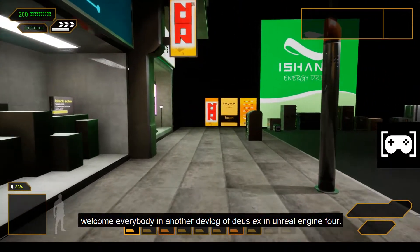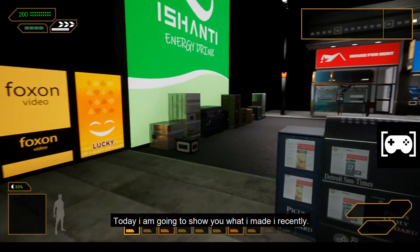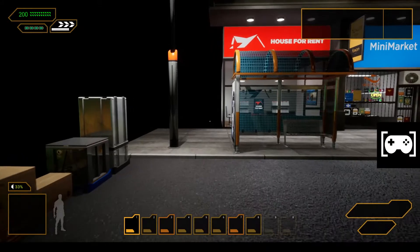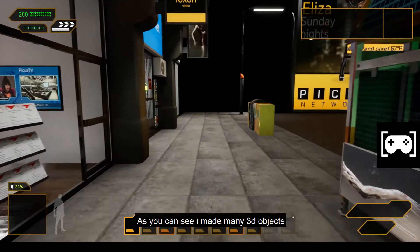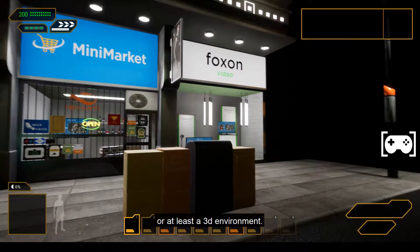Welcome back everybody in another devlog of Deus Ex in Unreal Engine 4. Today I'm going to show you what I made recently. As you can see I made many 3D objects, and now this project is starting to look like a game or at least a 3D environment.